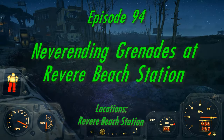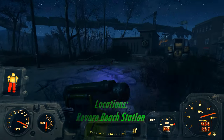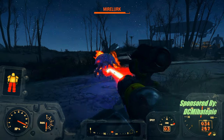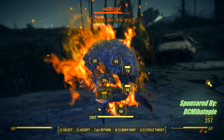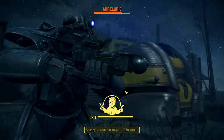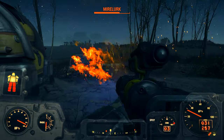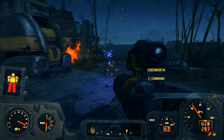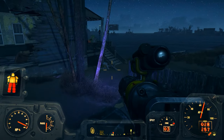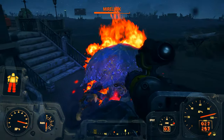Hello everyone! We're finally back in my main walkthrough on YouTube for Fallout 4. I've been messing around with a survival mode character who is now beyond the level of my YouTube character. I haven't even found X-01 armor yet - I'm still stuck on T-60 armor. Anyway, we're at Revere Beach Station, and Codsworth can take care of these guys.